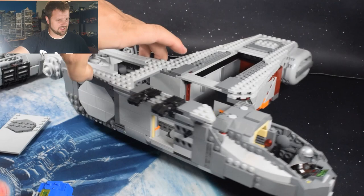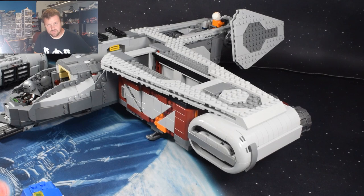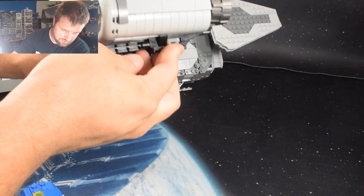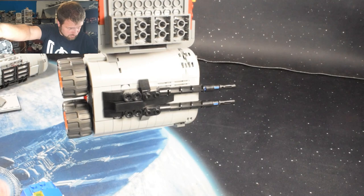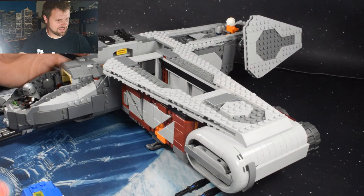It just occurs to me that the cannons underneath the engine fell off — I think they got bumped by a kid. Let me grab those real quick, sorry about that. So we actually have a couple of large cannons that go right under here, with a bunch of greebles underneath as well to make it look more interesting. There we go — already that looks a lot more complete with those cannons underneath.